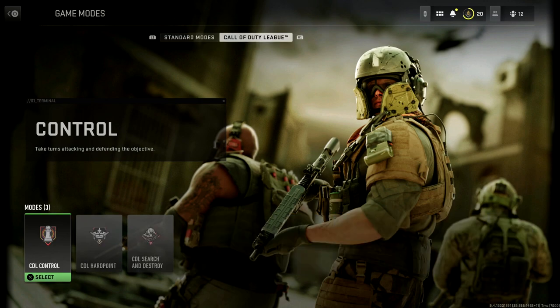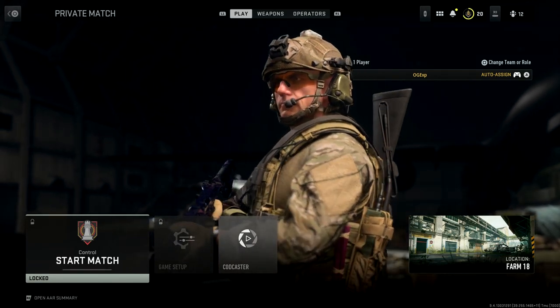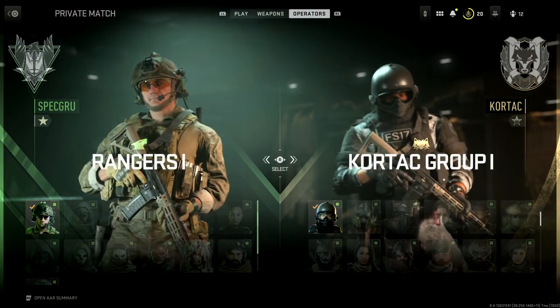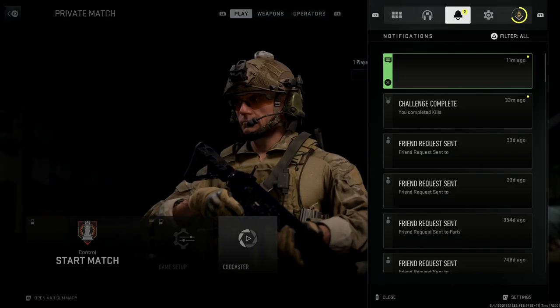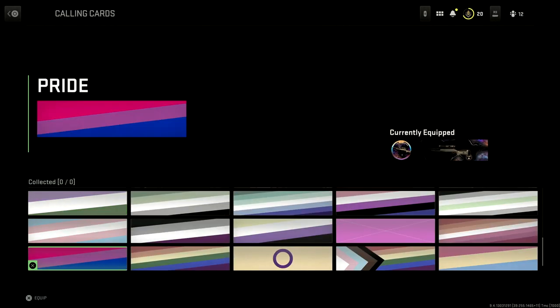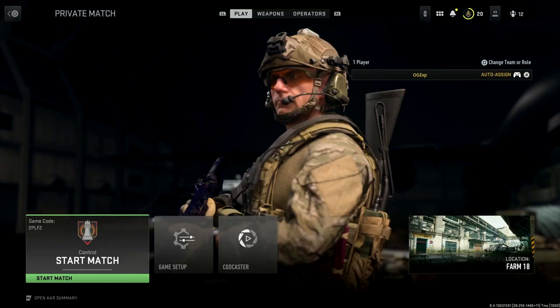Simply select the first one and you'll come to this screen. From here you can look at everything — all the operators, all the cameras, all that kind of stuff — but what we actually want is the calling cards and the emblems. If you go in too quickly you won't be able to see them, so you need to make sure you wait until the custom game says 'Start Match', and then you go over to edit custom calling cards.